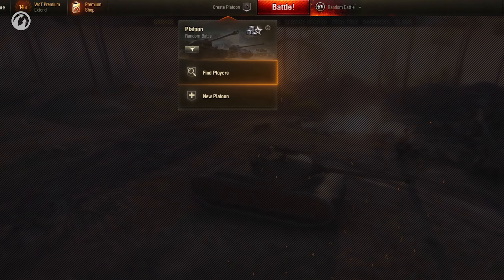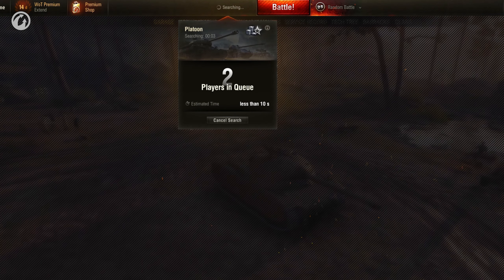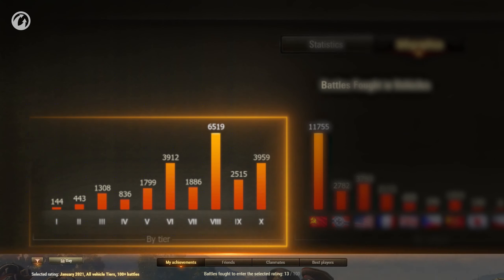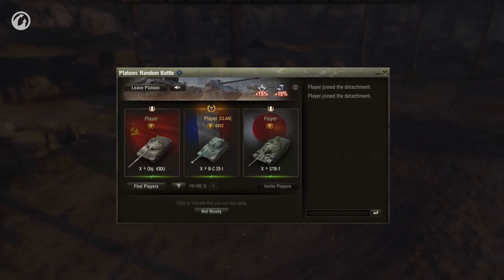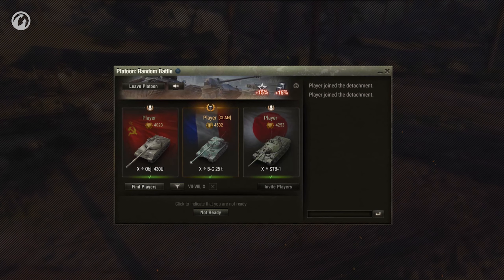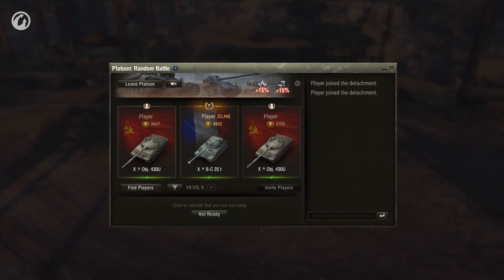But the second button is something new. By clicking Find Players, you launch the auto-search for platoon members. When searching for platoon members that best suit you, the system considers many parameters. The main ones are the number of battles and the WTR rating — the aggregate indicator of your mastery that you can check in the Hall of Fame. The system will try to find a player whose rating differs from yours by no more than 500 points. If there are no such players in the queue for a long time, this range will increase. As a last resort, the system will find a player with different voice chat settings.